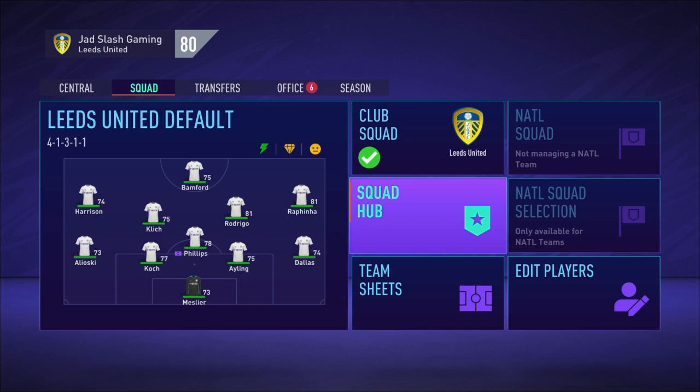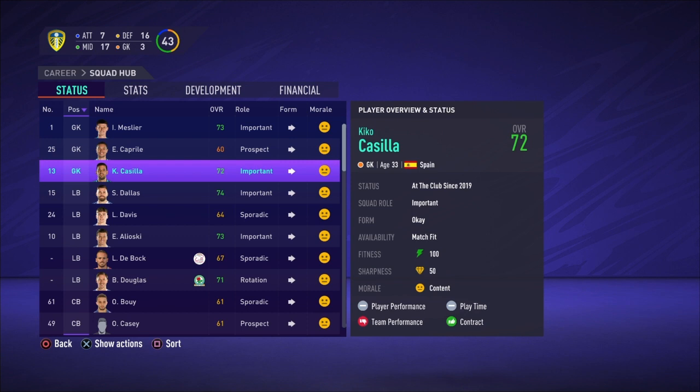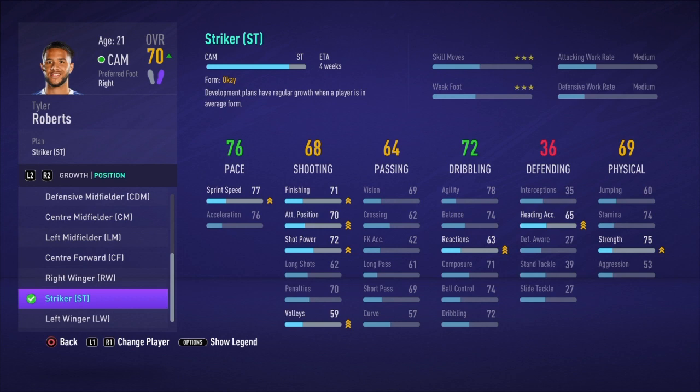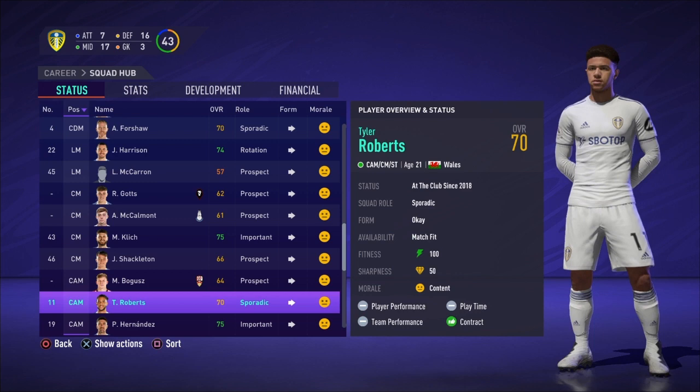I'm just sorting out the team here — this is going to be the first team starting lineup for now. At the start of career mode I decided to go to the squad hub to see who I need to sell, keep, or change into new positions, which is a new feature for this FIFA game. As you can see here, Tyra Roberts — I'm going to change him to a striker. I'm not sure if he's going to be a backup or main striker, so I'm going to change him from CAM to striker.